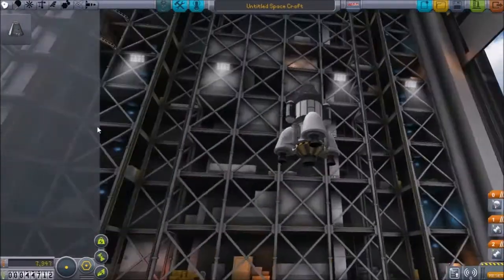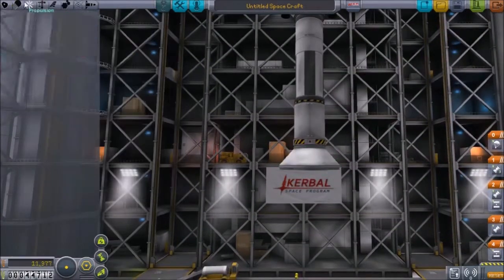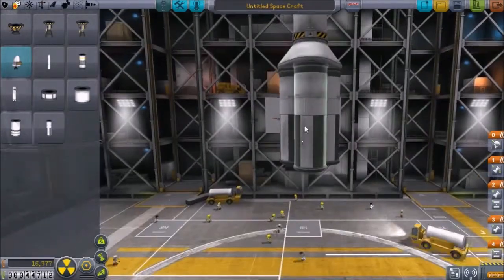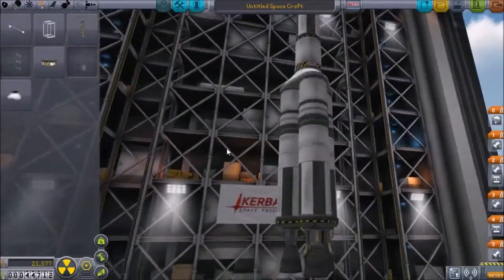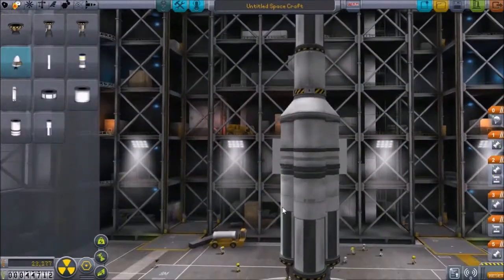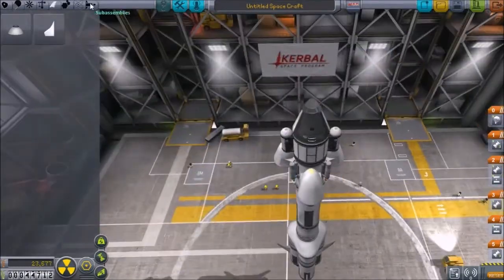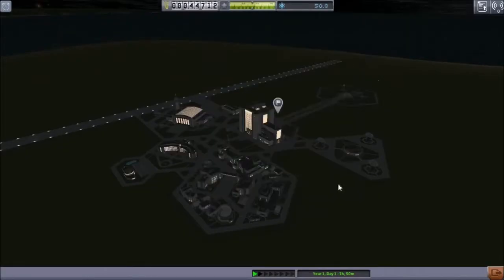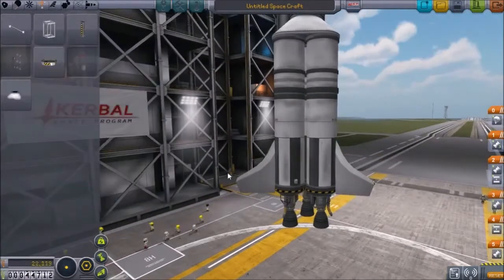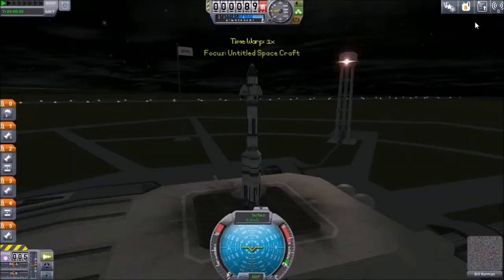And here we are back in the Space Center once again. We are going to have to update this design quite a bit. We're going to add an upper stage here — same service module though — and then add a much more powerful launch stage based on one of my early moon rocket designs from when I was first playing the game. Of course I remembered I don't have the aerodynamic maneuvering fins, so we're going to use rocket engines with thrust vectoring so we have some control in the lower parts of the atmosphere, plus some uncontrollable fins for stability purposes.